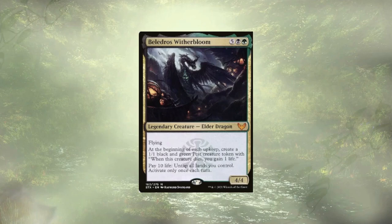Let's get into this deck. We'll start off with our token makers. Right off the bat, we have our commander, Belladros Witherbloom. At every upkeep, he's going to generate us a lovely little 1/1 pest. When those pests die, they're going to gain us a little bit of life. Early on he's going to generate you four every round, and as the game goes on that number will get a little bit smaller until it's down to just two.